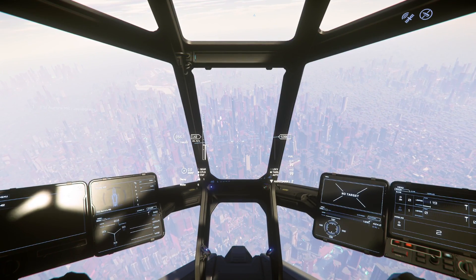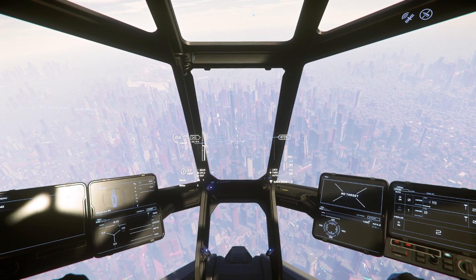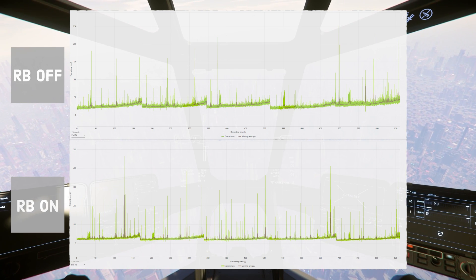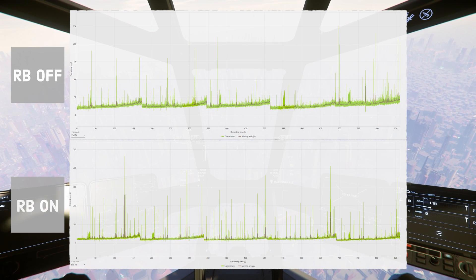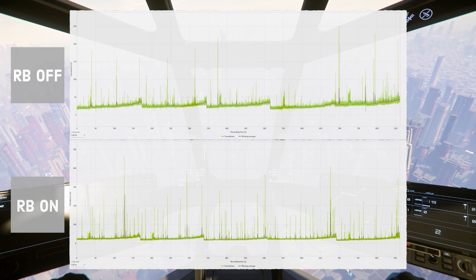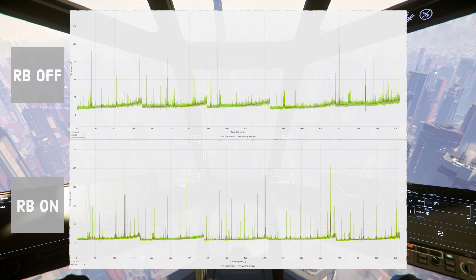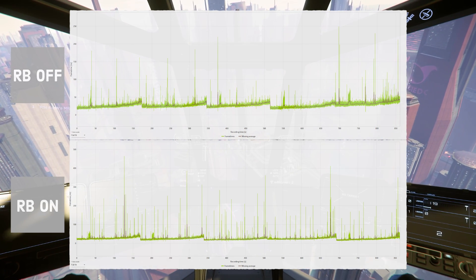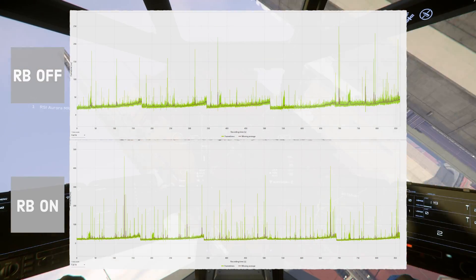With only five runs, the raw frame rate data wasn't statistically useful. But what was interesting was the frame times. Looking at these graphs — the scale on the bottom one goes up to 500 milliseconds per frame, versus 250ms on the top — you can see a huge increase in spikes above 200ms, and up to 450ms in a couple of cases. With Resizable BAR on, the game is spiking much more and there's much more stutter. This made me go back and look at other results in more detail, and it was similar with the microTech train run — more frame spikes, more stuttery, with some bigger spikes you can definitely feel.